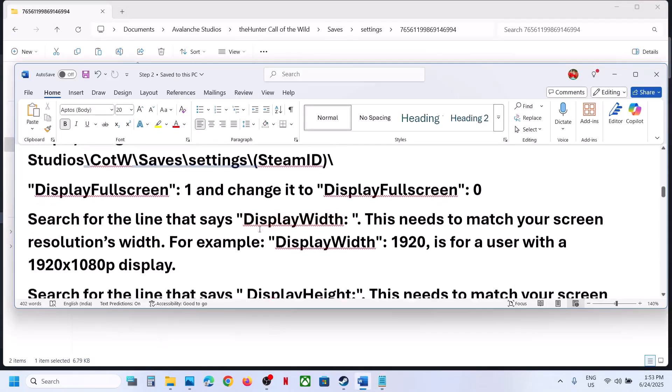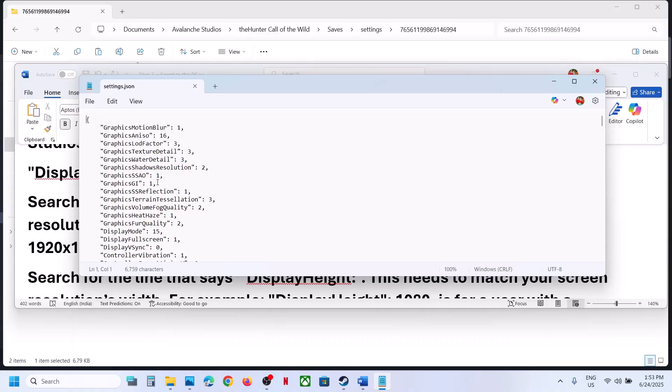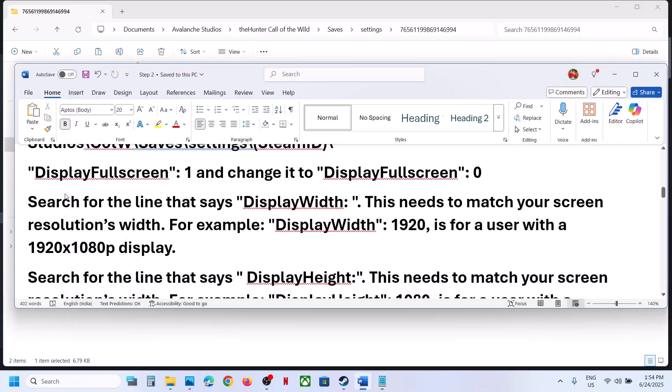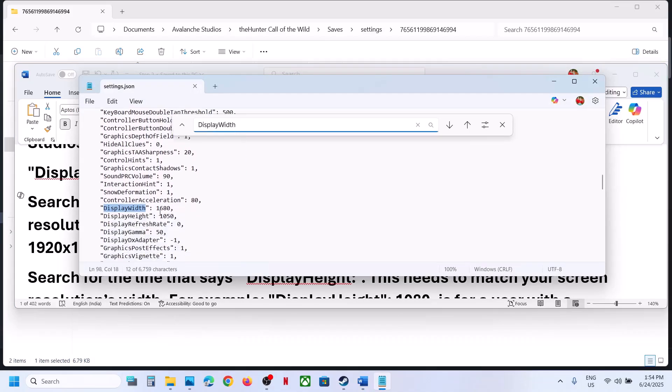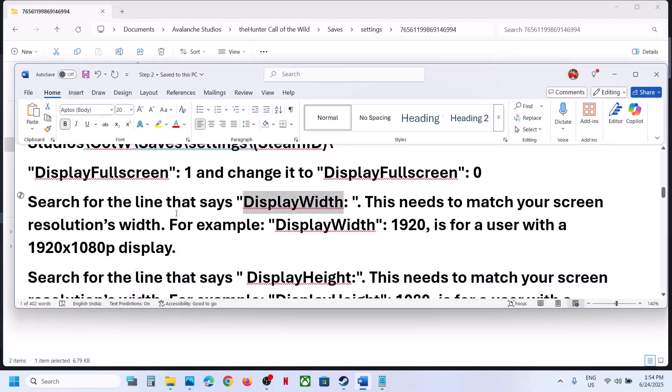Right-click on 'settings.json', open with Notepad. Find the entry 'display_fullscreen' — if it is set to 1, change it to 0, then go to File and Save, launch the game and check. If that does not work, find 'display_width' and 'display_height'. Set them to match your Windows resolution — for example 1920 for width and 1080 for height. You can also lower the resolution. Save the file and launch the game to check.